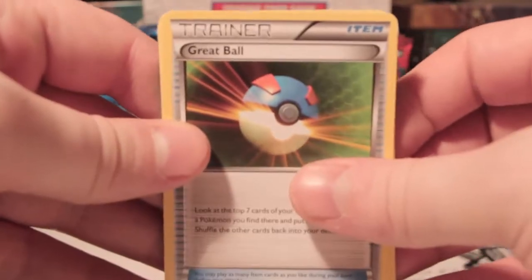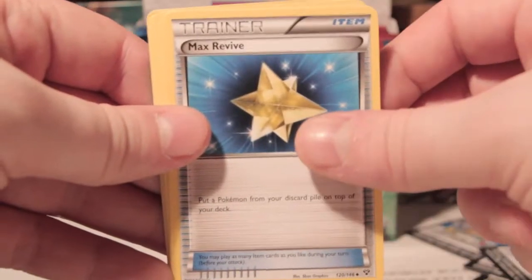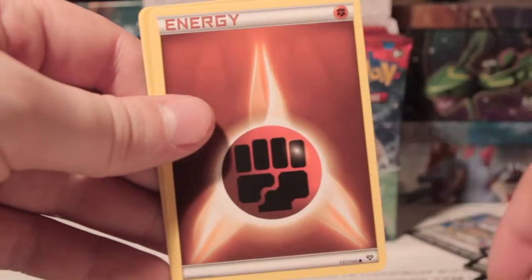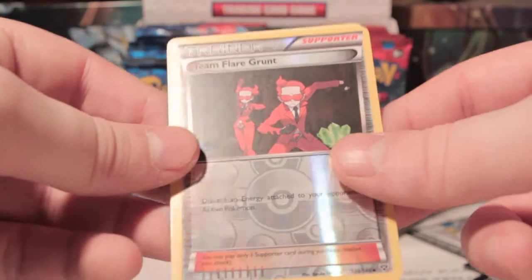Alright — great ball, Spooper, Max Revive, Skitty, Fairy Energy, Diglett, Chespin, Fighting Energy, Team Flare Grunt Reverse — that's nice — and a Dugtrio Rare.